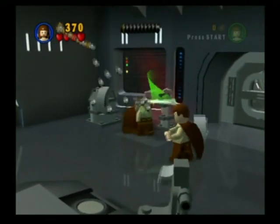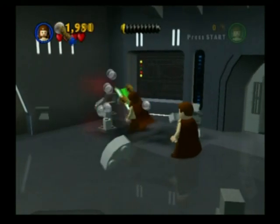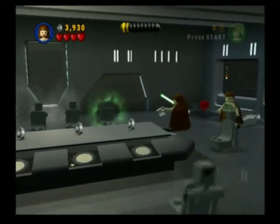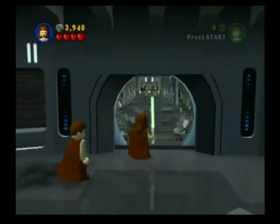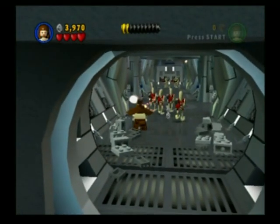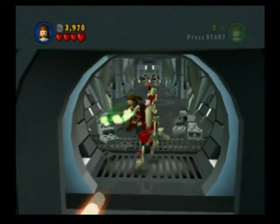So it's more of a tutorial type level, I guess you could say, because they have little things telling you what to do. We're just gonna blow these things up and get a crap ton of money. And we're gonna make the chairs dance — because who doesn't love chairs dancing? So, we're gonna force the door open. And I'm gonna try, in this LP, to get every canister and every true Jedi status.